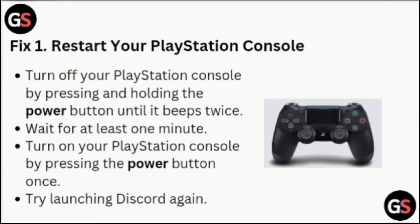Fix one: Restart your PlayStation console. Turn off your PlayStation console by pressing and holding the power button until it beeps twice. Wait for at least one minute, then turn on your PlayStation console by pressing the power button once. Try launching Discord again.